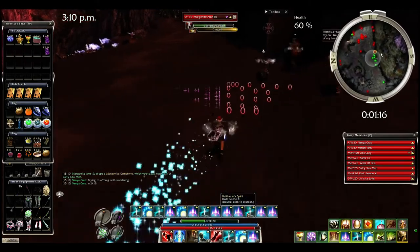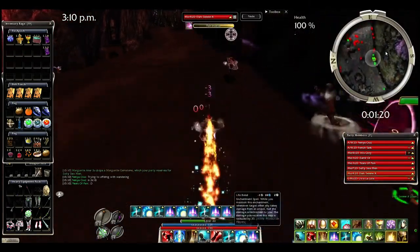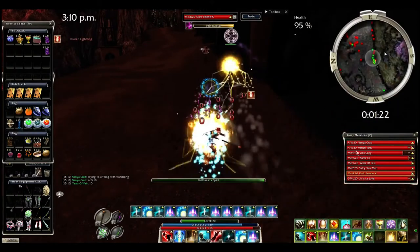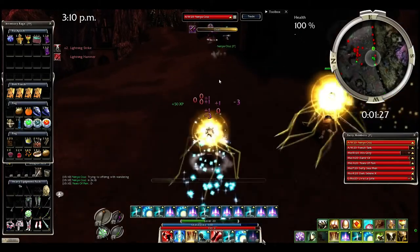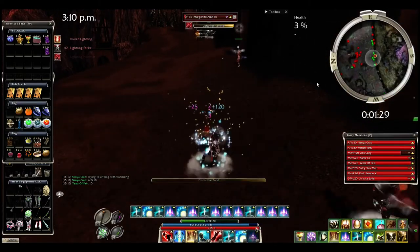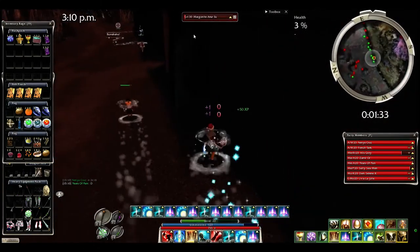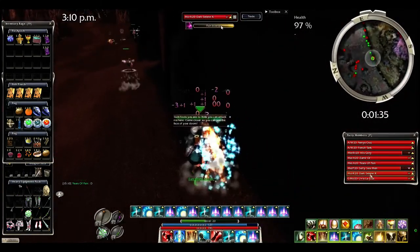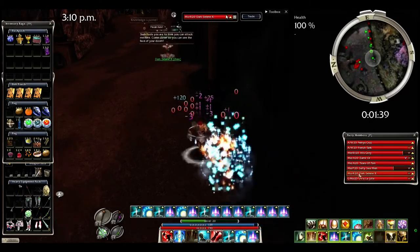I always target the Sue, and the reason is I don't want to cast my ether when the Sue is casting the skill — I'm not quite sure of the name in English — that KDs. So before casting my ether I target the Sue around, so I don't cast ether and get KD'd, which could be very bad.